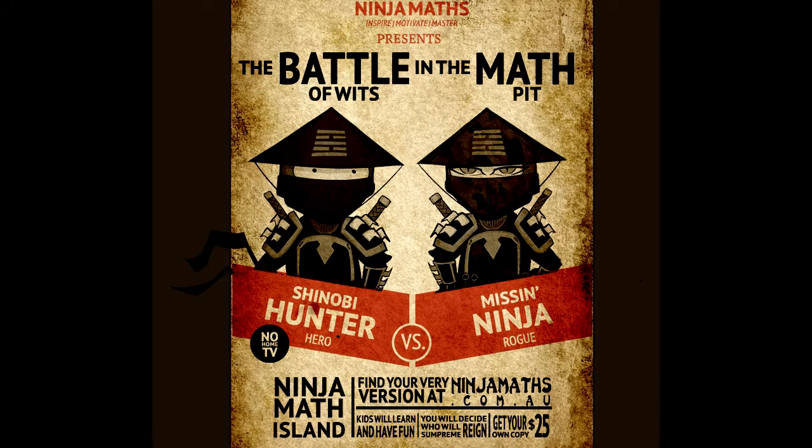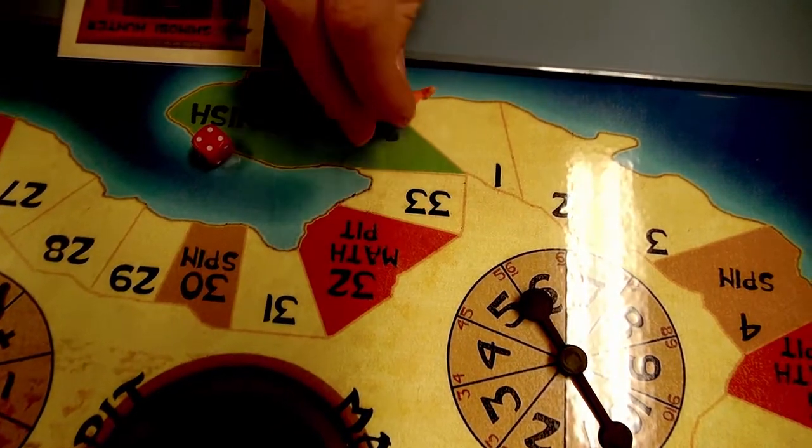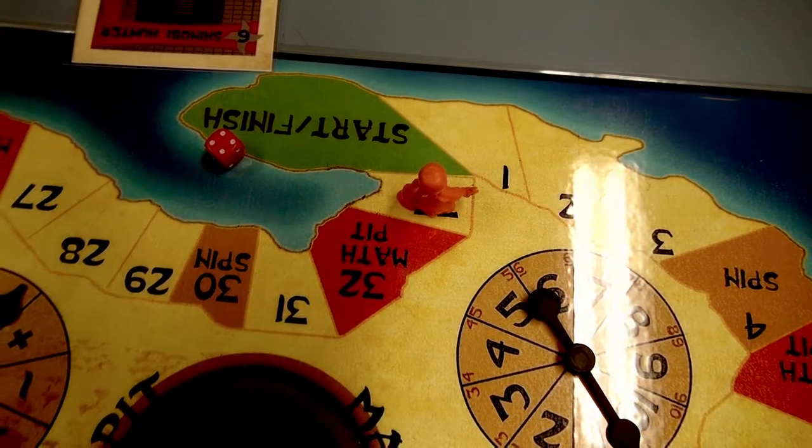There are a lot of questions about how the shinobi hunter and missing ninja interact, and those are answered in the frequently asked questions section of the rules. To win the game, you must roll the exact amount to land on the finish space — there are bounce backs.